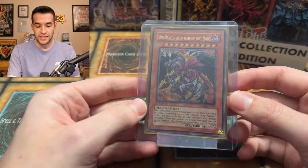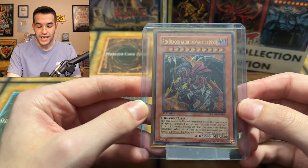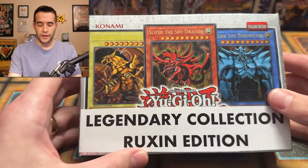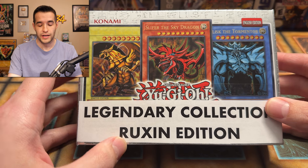Before we get into it, we have a giveaway. Yu-Gi-Hunter actually sent me this giveaway when he sold me a few packs, some which may or may not be in the Legendary Collection Ruxin Edition. He wants to give away this first edition Red Dragon Archfiend Assault Mode. Just like the video, be subscribed, turn on notifications, and let me know down below that Yu-Gi-Hunter is awesome. We will be opening a very special Legendary Collection Ruxin Edition, which has a pretty big variant on the 25th Anniversary.